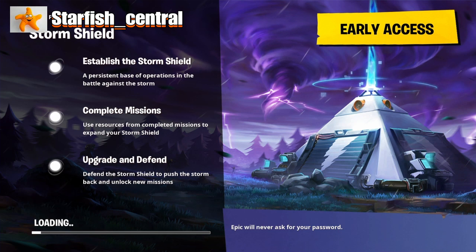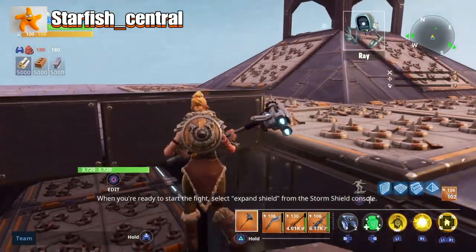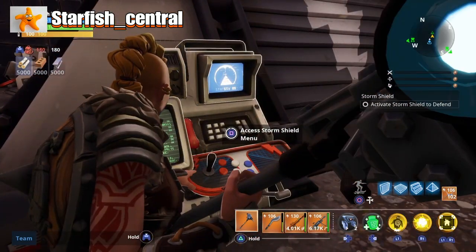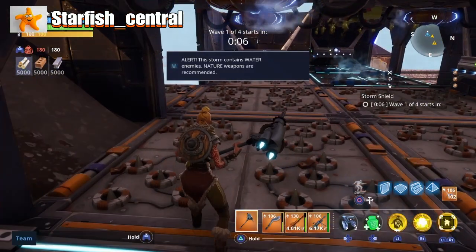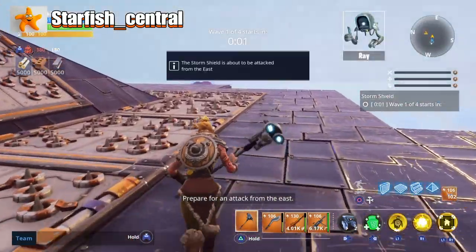Let's see what I mean about it taking ages to load in. Select expand shield from the storm shield console. Shield power increasing. They're coming from the east — prepare for an attack from the east.